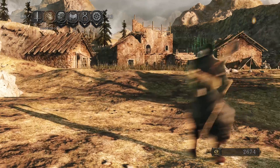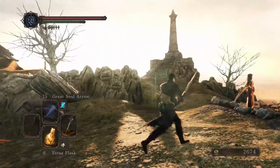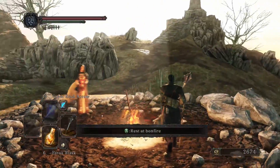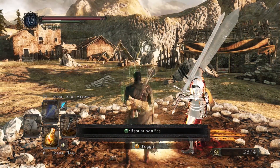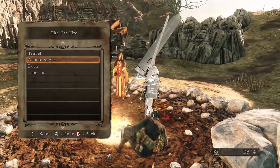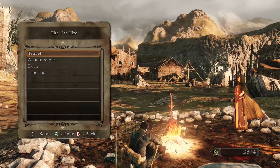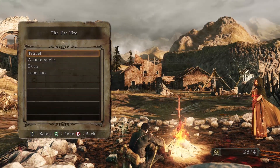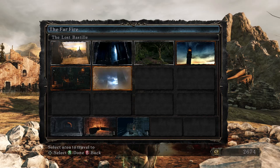I have lots of souls, but I think I'm gonna save them. I can continue with the Lost Bastille — which I believe is the correct pronunciation, it is a French word, although I only consulted one resource. It could have been erroneous, but I'm assuming it's correct. You can also go down to Huntsman's Copse and down to the Old Iron King that way, but I think I'm just gonna continue with the Lost Bastille because that's where we've already been.